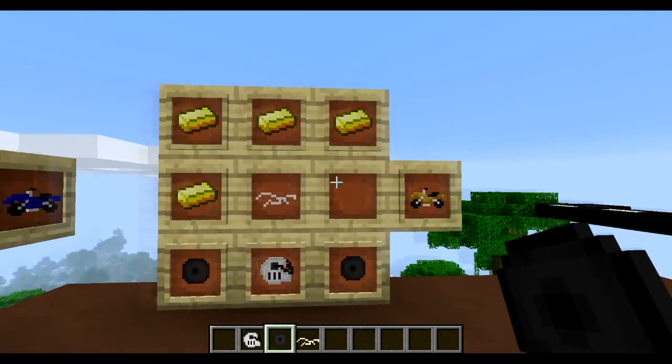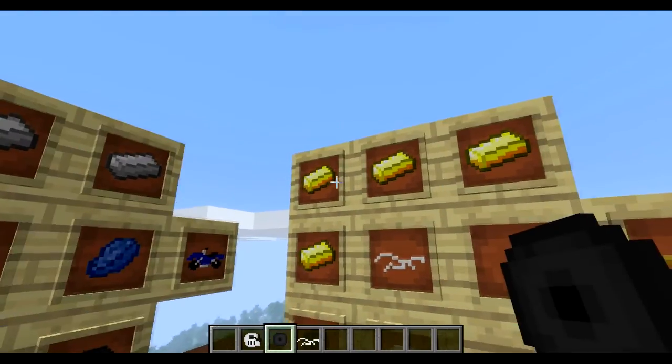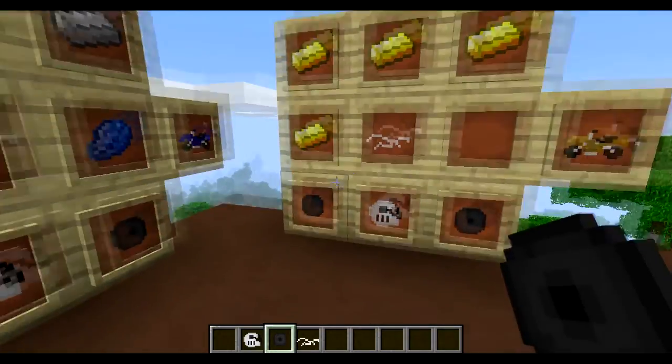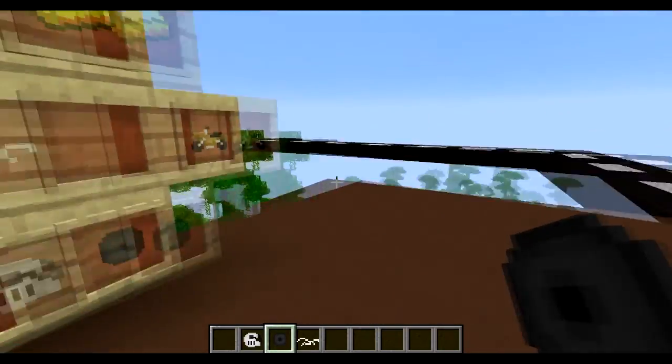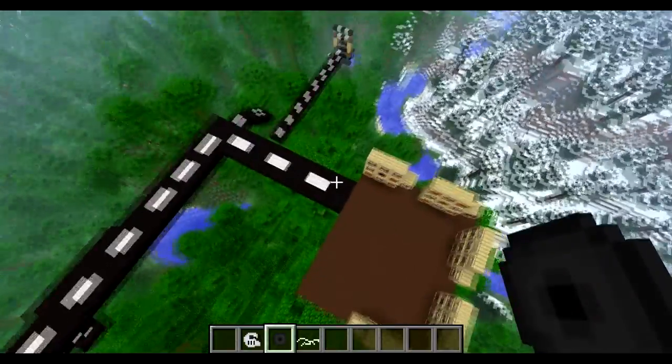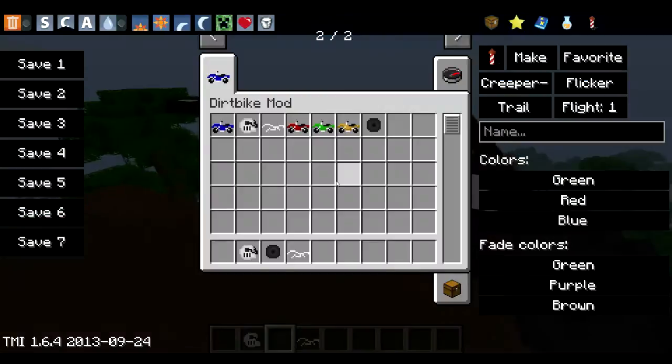You can get a gold bike as well which is quite nice. That's made out of 4 pieces of gold, a bike frame, 2 wheels, and an engine. So what I'm going to do is — I've made this little track down here, it's not very long — but I thought I might as well give you guys a bit of a demo of the bikes.